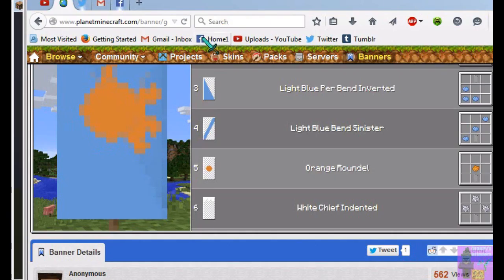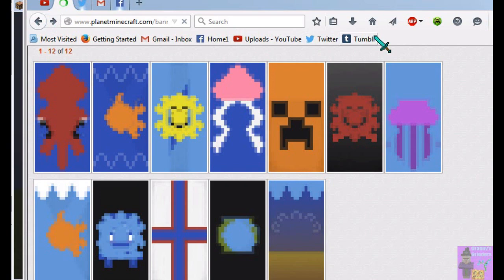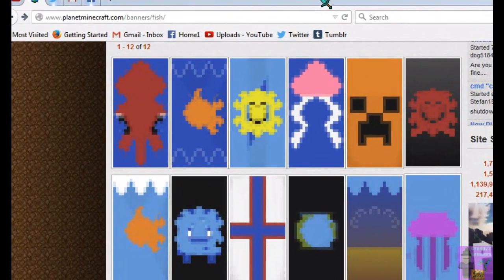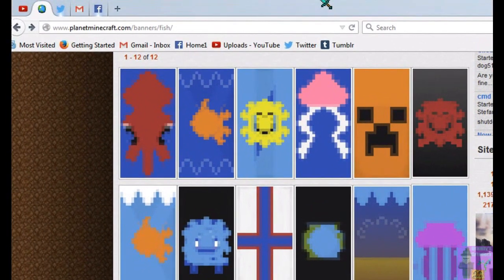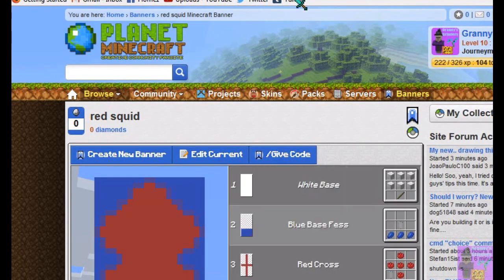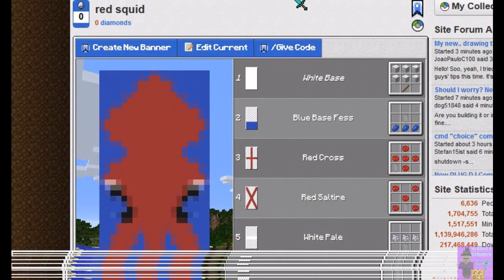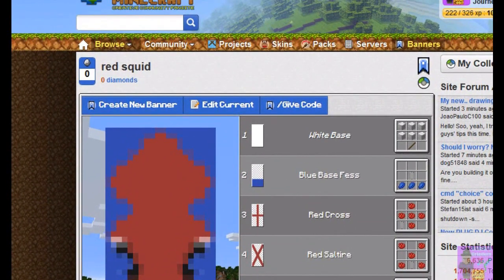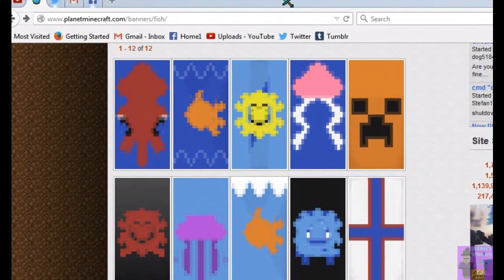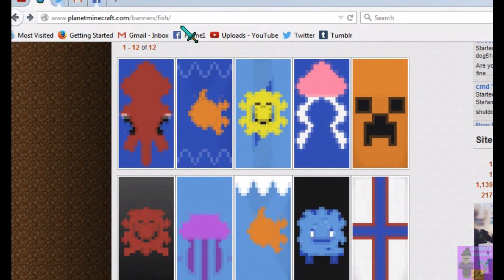Let me show you stuff on Planet Minecraft. See, there's one of the banners right there. The URL is PlanetMinecraft.com — banners, fish. And when you click on each of them, it shows you how to make them. I tried making this one, but I think there are too many steps. That's the basic ideas for some fish banners that I looked up, and I'm not claiming credit for any of them. So go to PlanetMinecraft.com, banners, fish.